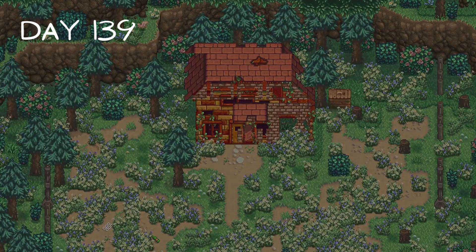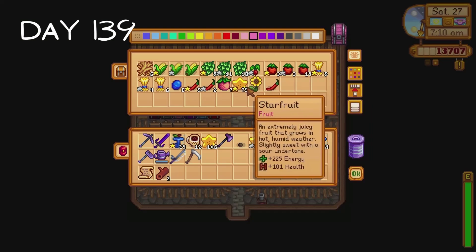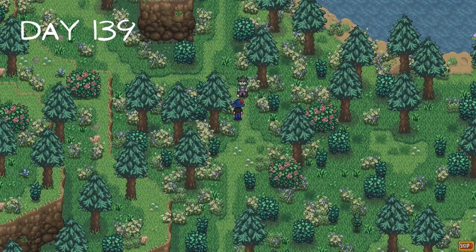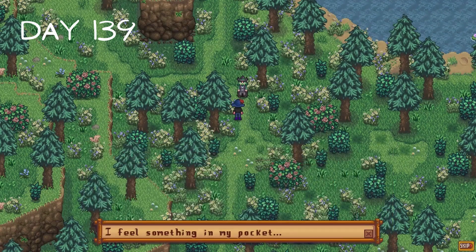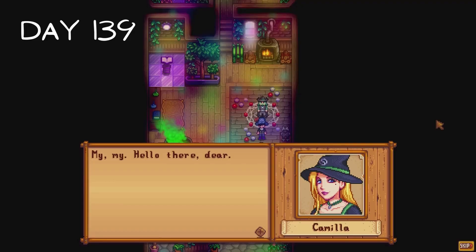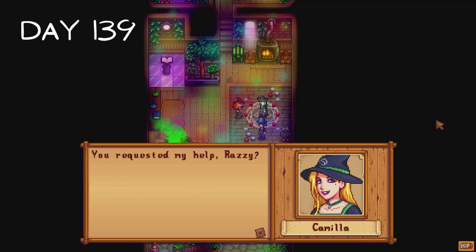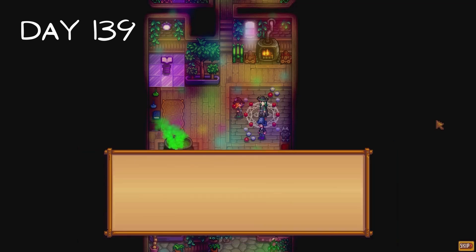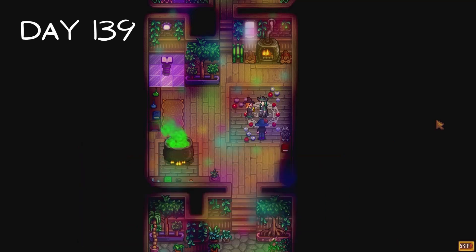On day 139 we can sense something west of Cindersap Forest - about time, I've been waiting for this since last spring. I collect all of my starfruit and head to the abandoned farmhouse where I find a Junimo scroll. I bump into the wizard a few moments later who says he can sense intense magic surrounding us. He wants us to go to his tower so he can take a look at it. He can't understand it though so he asks someone to visit us - Kamala arrives. She protects an area called Castle Village and is in charge of the biggest magical barrier in the world, used to keep monsters away from its citizens. So basically she is the coolest person we have met so far.